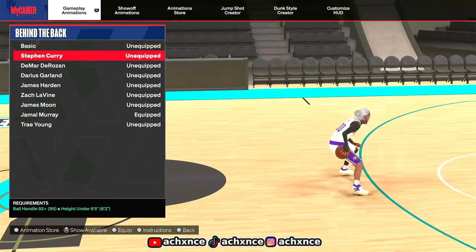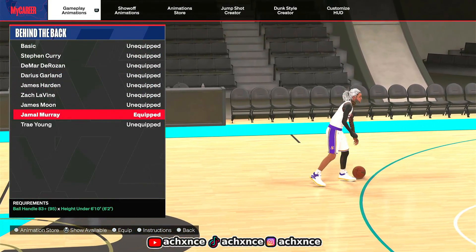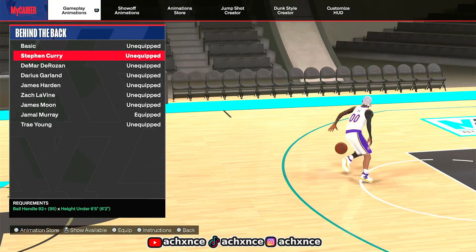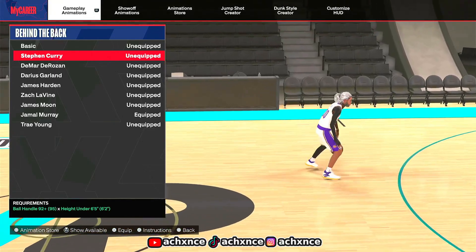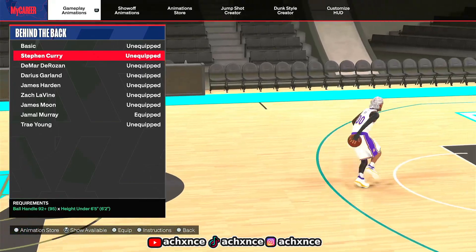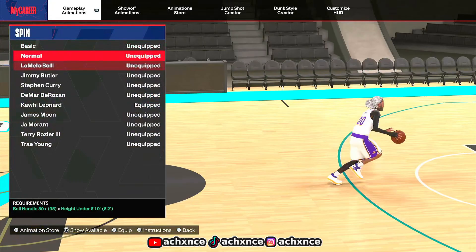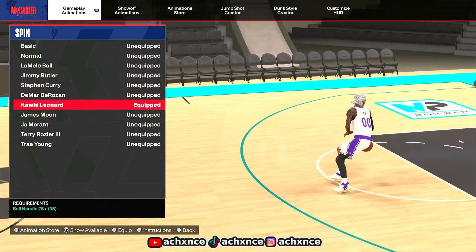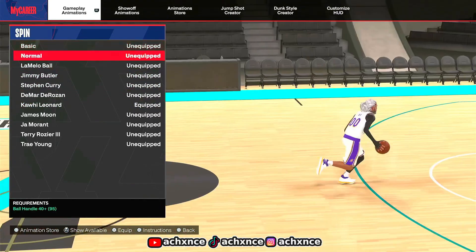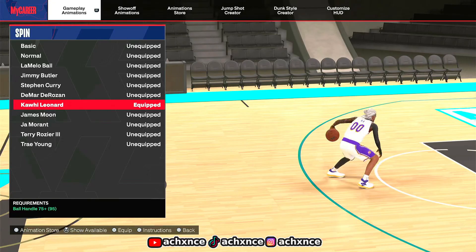For behind the back, I talked about this already — I want Jamal Murray for that explosive behind the back. That right there looks like a whole 2K20 animation. Instead of Steph Curry slot — if you want Curry slot you can, but I feel like if you want to be more shifty around the court, Curry slot is really more of a stationary move. If you see somebody setting a screen he'll go into it by accident. For my spin, Kawhi Leonard — the old basic spin from 2K23 doesn't work anymore, so I went Kawhi Leonard. You need around a 75 ball handle for that.